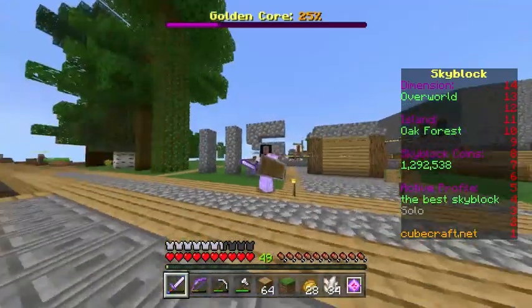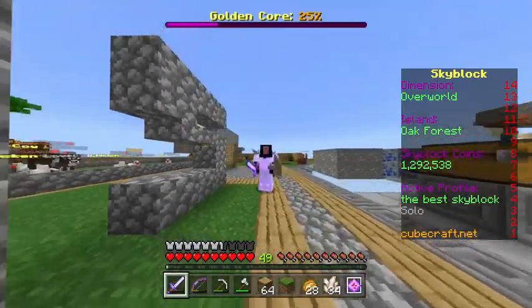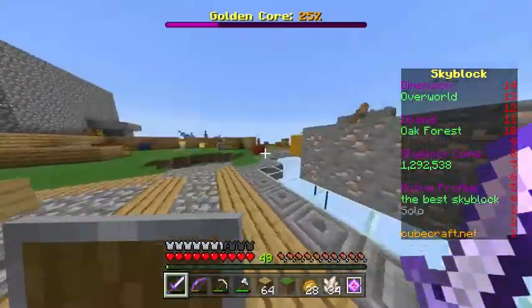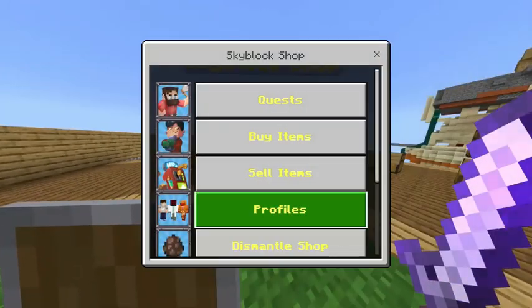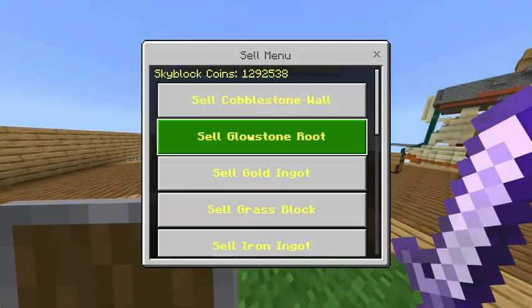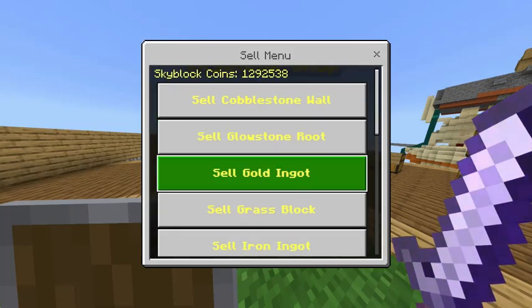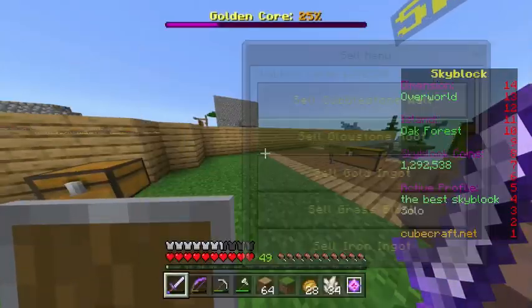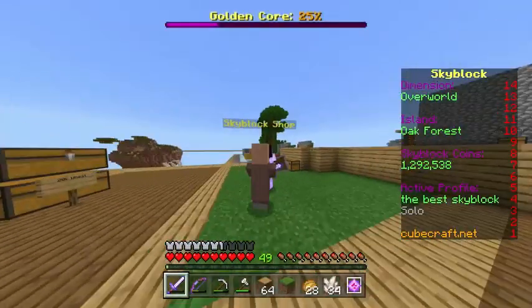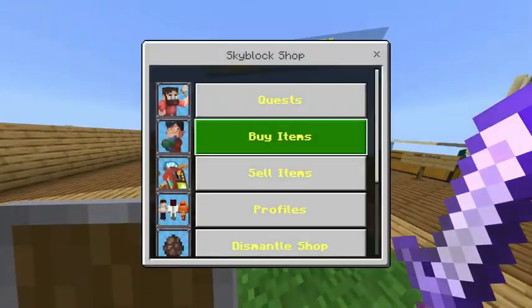Welcome guys! In this video I'll be explaining how to get money faster since the grass block nerf. Back then people made huge grass farms and bought and sold grass because grass used to sell for a thousand, but after the nerf grass blocks only sell for 50, so it's basically nothing. Today I'm showing you some alternatives on how to make money fast.